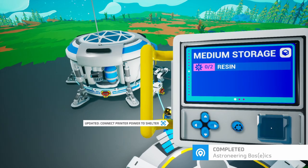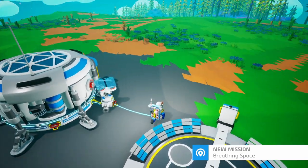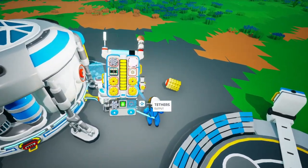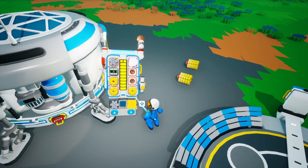Let's connect it to our base. We need to make a sort of platform, and we need resin for that. Let me drop some resin here. I should make tethers first of all, and then I should make a generator.